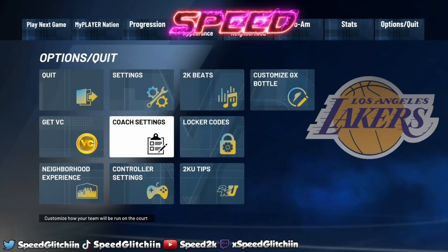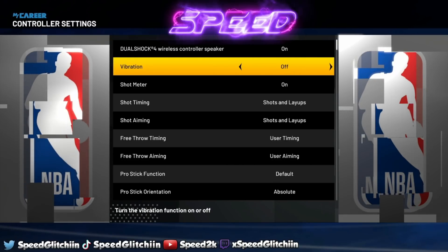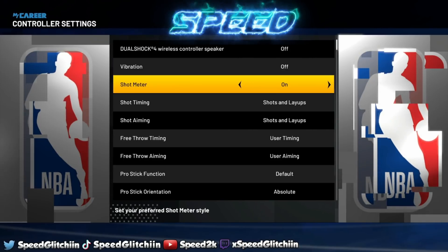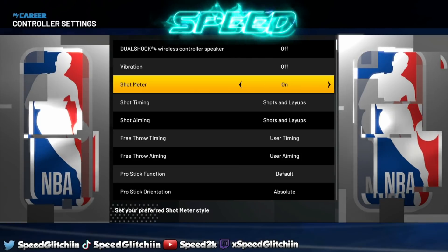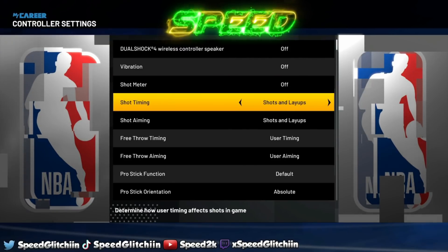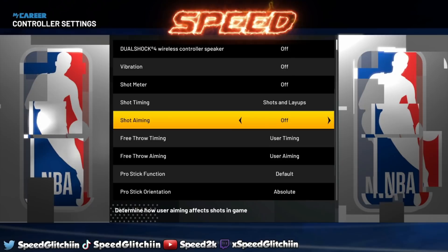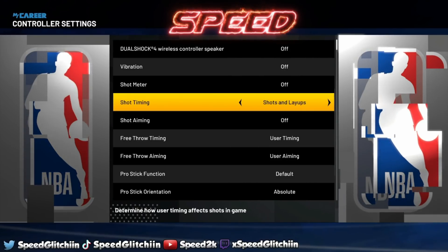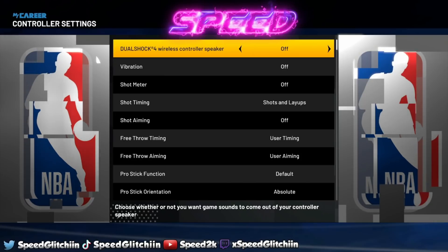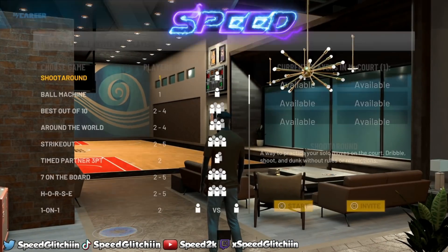Now in the menu, here are the controller settings. Vibration I keep off — it doesn't even work in online modes like park and stage. Shot meter you can keep on just for testing, but I always go off. Shot timing I keep on. Make sure shot aiming is off, because center scripts do not work right now. So: shot timing on, shot aiming off, shot meter off, vibration off.